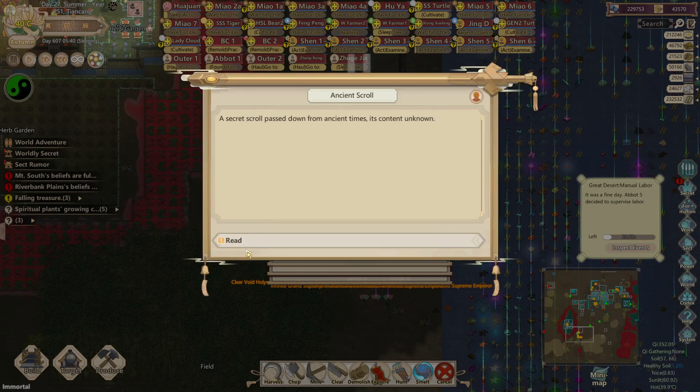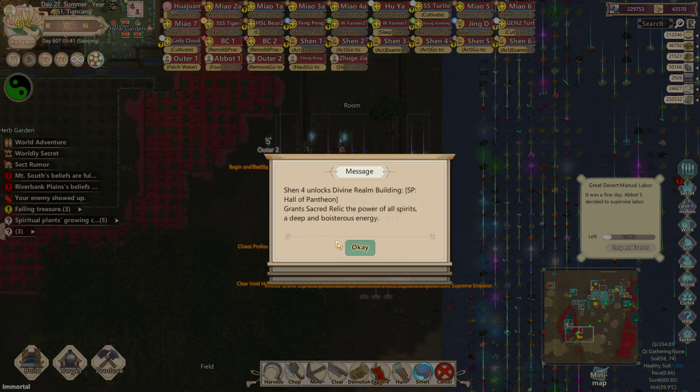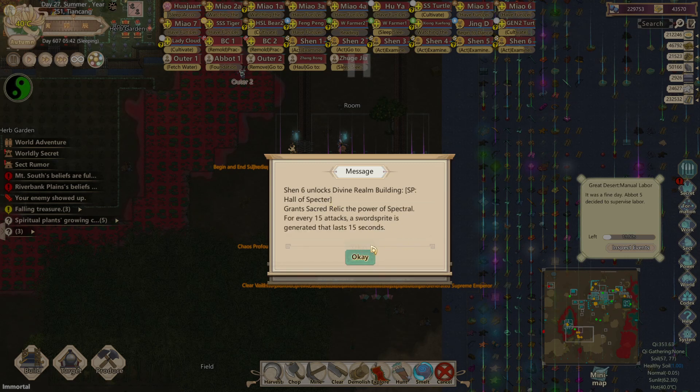I'm going through all these pop-ups while a beast attack happens. This one got Hall of Spectre — that's a legacy artifact modifier. It grants the power of Spectro: for every 15th attack a sword sprite is generated in the last 15 seconds — basically reduced clone versions of legacy artifacts. Power of All Spirits, Deep End Boisterous Energy — these are Sacred Pavilion buildings that don't work, like 'Increased Spell Skill Level by 3.' That absolutely doesn't work, so you can just ignore those.